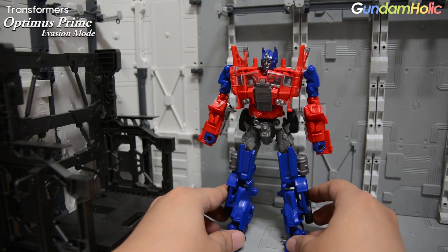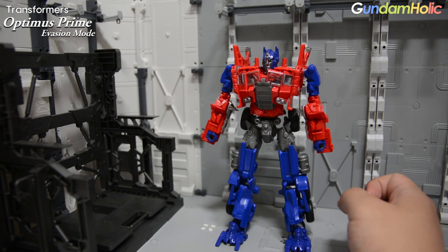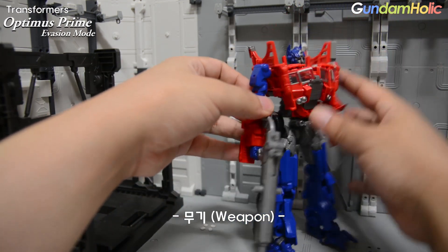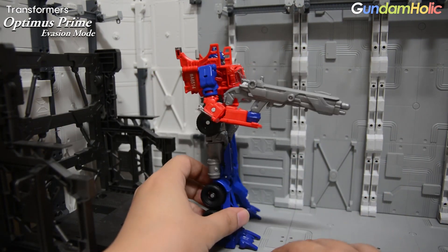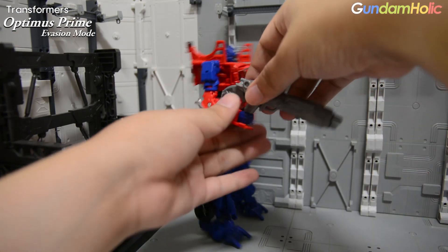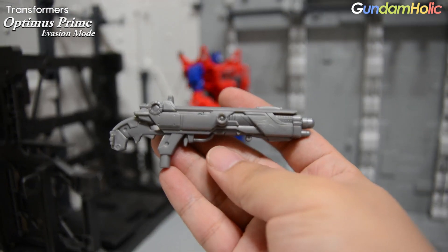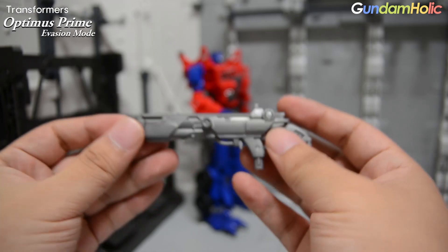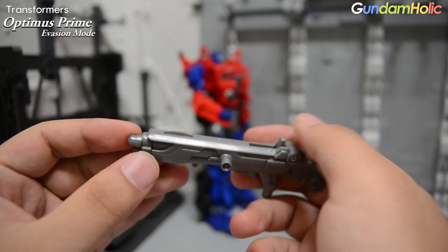오토봇이 참 다양한 무기를 써왔습니다. 보통 손에서 블레이드가 장비되고 도끼 등 각종 무장을 많이 사용해왔는데, 이번 위장 모드 옵티머스에는 보시는 이 이온 캐논 한 자루만 들어 있습니다. 크기는 생각보다 좀 큼지막한 편이고, 의외로 디테일도 많이 신경을 쓴 모습입니다. 색깔이 단색이라는 건 조금 아쉬운 요소입니다.